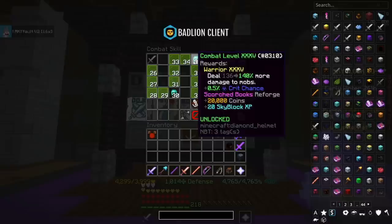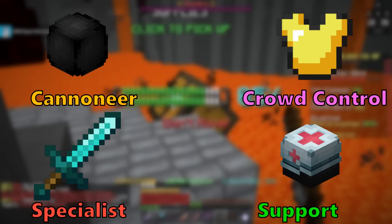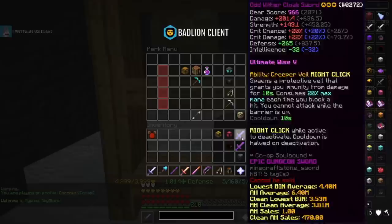Now for the classes and basic strategies. There are 4 classes: Cannoneer, Crowd Control, Specialist, and Support. For the majority of the floors, the only class we care about is Specialist. In Specialist, there are really only 2 perks that matter: Steady Hands and Ballista Mechanics. Every single person should go Specialist for Tier 1.